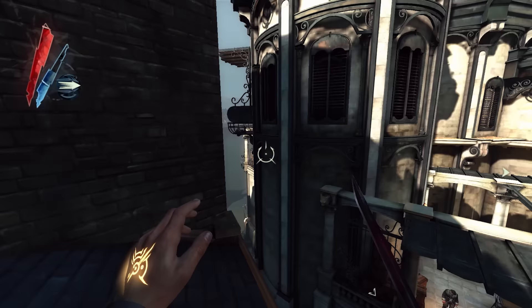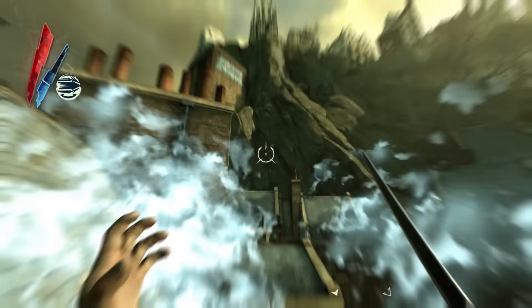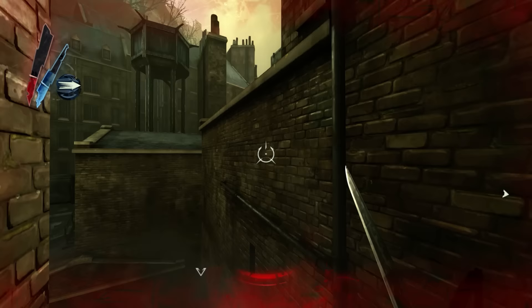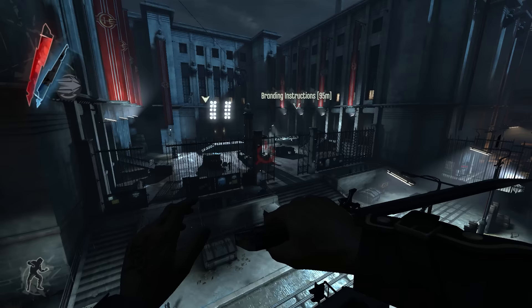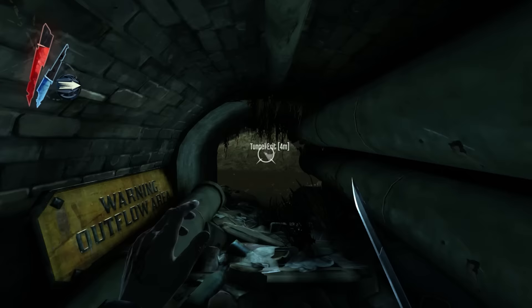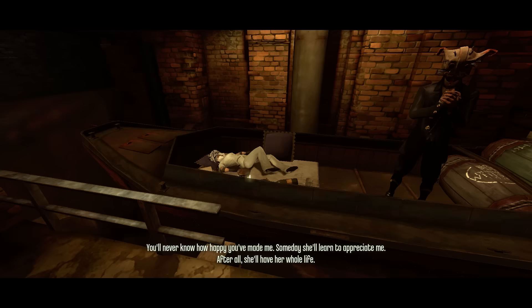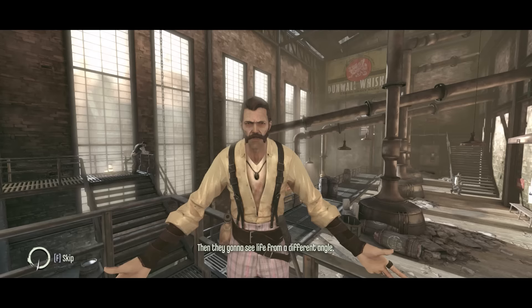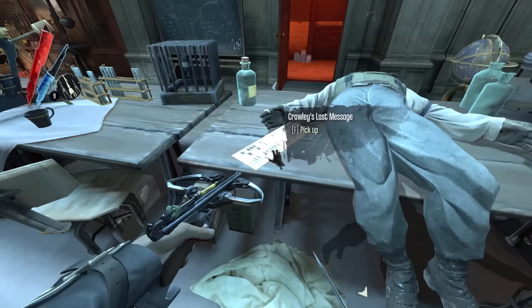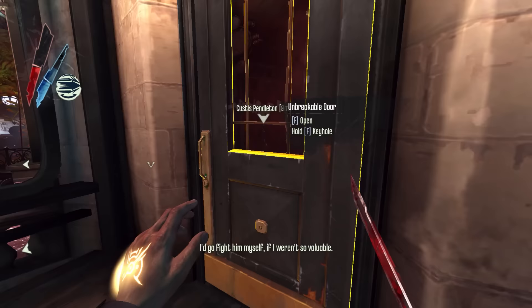Now let me be clear — Dishonored does fuck up as an immersive sim. Like when it doesn't provide enough environmental context for why you can't go a certain way, and you find yourself bouncing off an invisible wall. Or when it gives into the temptation of using needless quest markers that provide information Corvo couldn't have. Removing you from the character role can be jarring in a game that otherwise keeps you there so firmly, and sometimes it fucks up the whole maintaining-your-responsibility thing too.